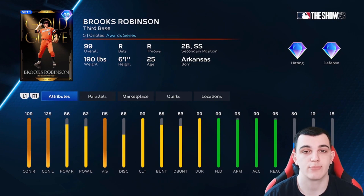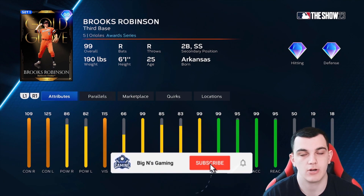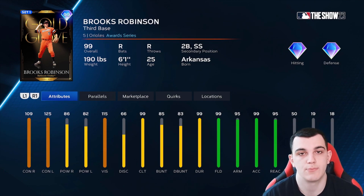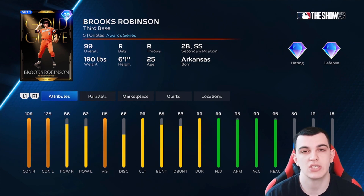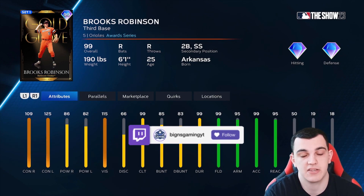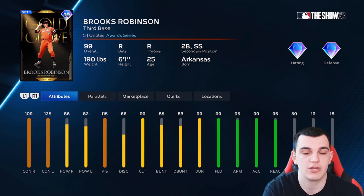Starting out D tier, we have Brooks Robinson. All of these guys are 99 overalls and all of them are going to be serviceable. But not all are as good as the others. Brooks Robinson is one of the worst because he doesn't really have a good swing. He has max contact versus lefties and 109 versus righties, plus 99 clutch, but only 86-82 power. He has really good defense, but there are so many players with really good defense and much better hitting.